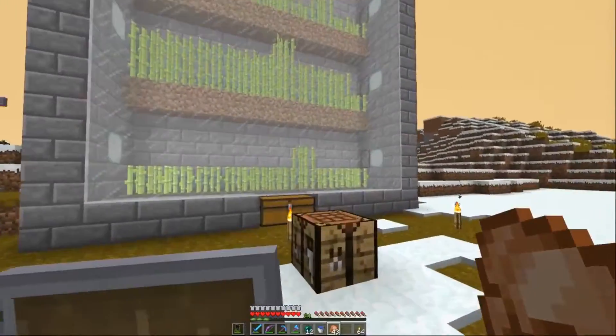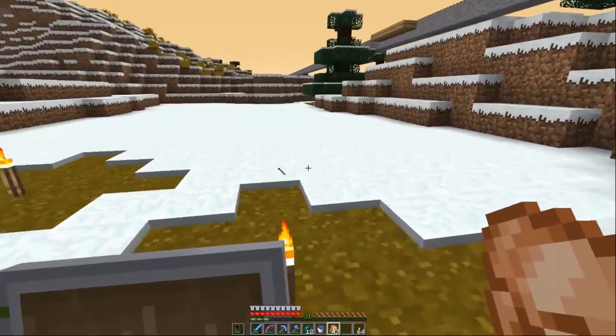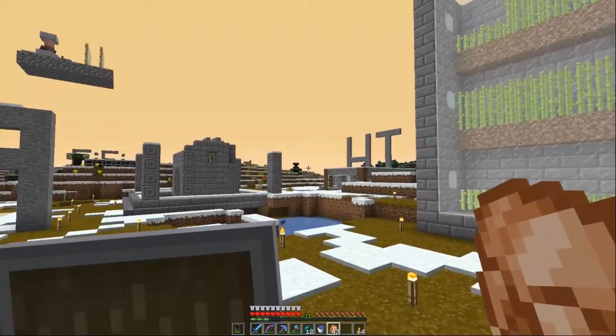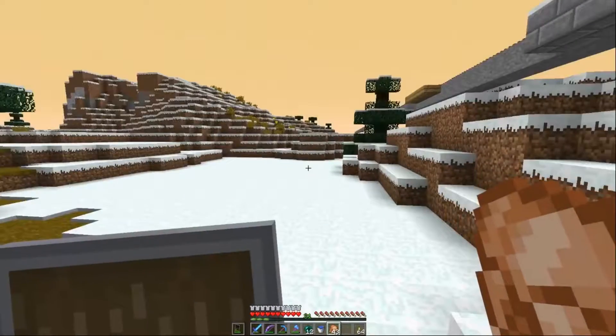Got a little automatic sugar cane farm. I initially did this because I needed books for villager trading, without thinking of the fact I could get bookcases from the villagers and just use those — so that's what I ended up doing after I built this, and I just left it.